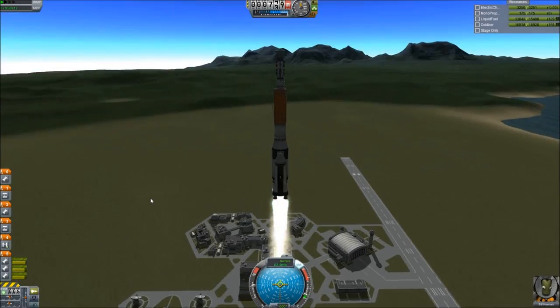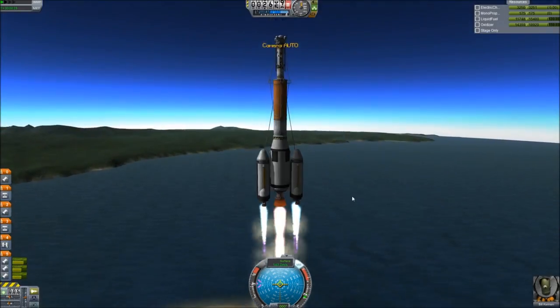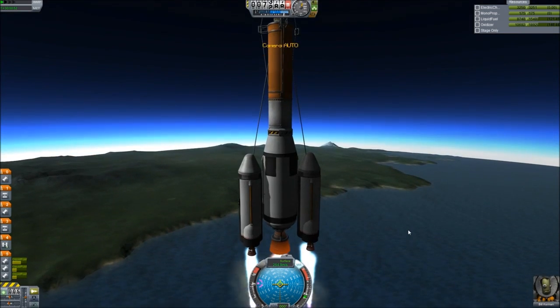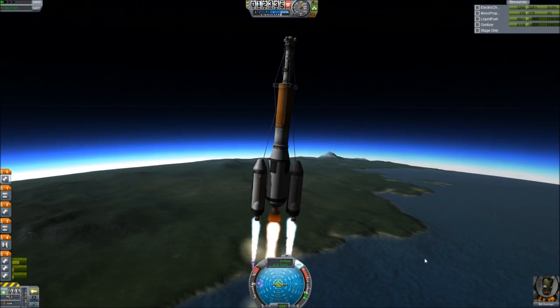And if you try to put sepatrons on the boosters to push them away, they will often just blow up the tank themselves. This rocket right here would be a better example of that. It is quite beautiful, and it doesn't look like it could actually fly. When I was building it in the VAB I was like, I've underestimated the power of these new NASA rockets before, so I think I'm just going to trust them.